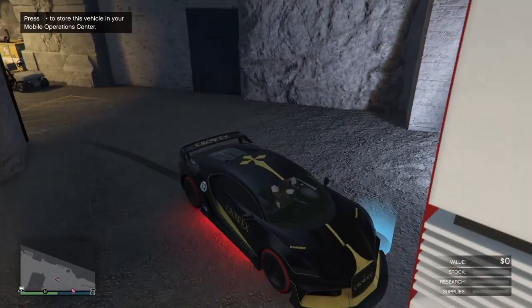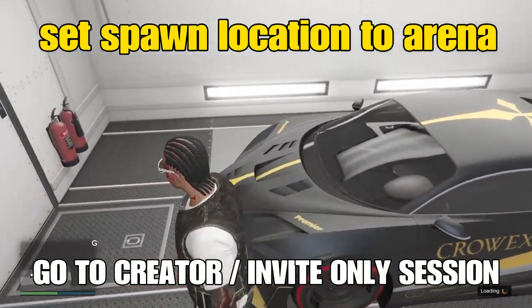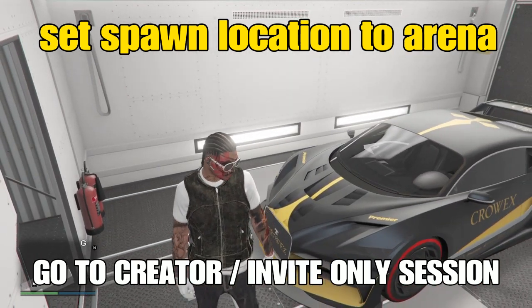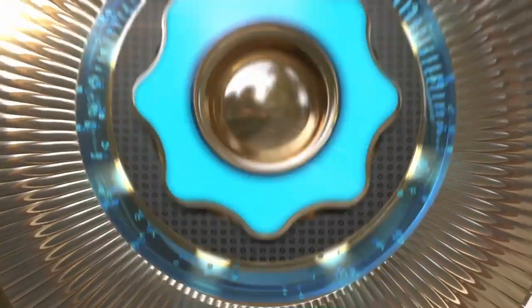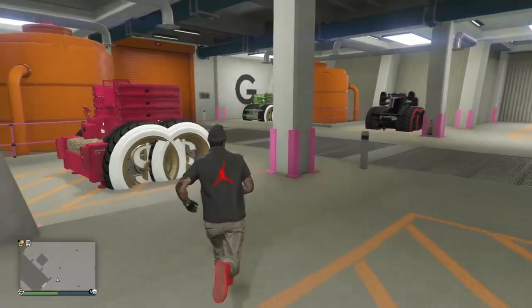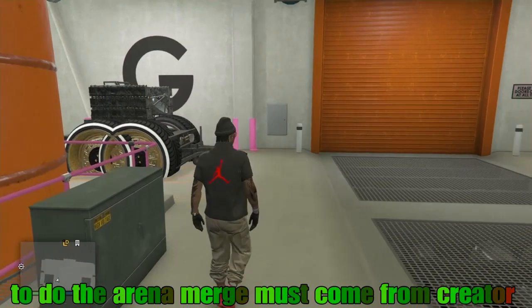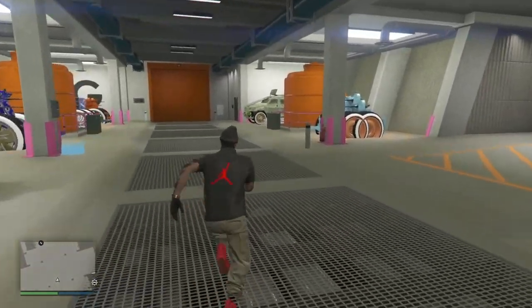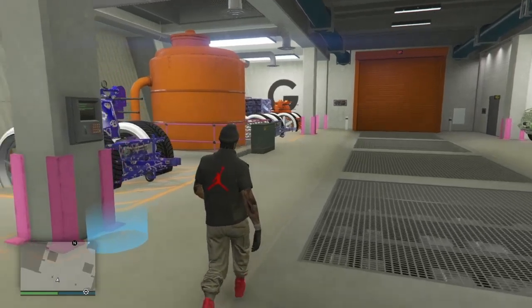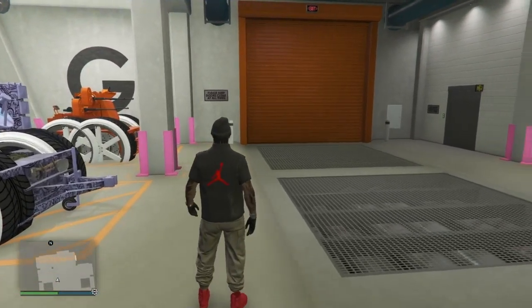Drive straight into the MOC and accept the full alert. Now push that AA trailer straight over to the arena. For the next step, set your spawn location to the arena, then make your way to creator. From creator you can come back to this session or start up another invite-only session and invite your friend — we'll need him one more time. Make sure your arena garage is full — you can bring all your AA trailers in here or purchase some free vehicles. That garage needs to be full for the next step after the Bandito step.